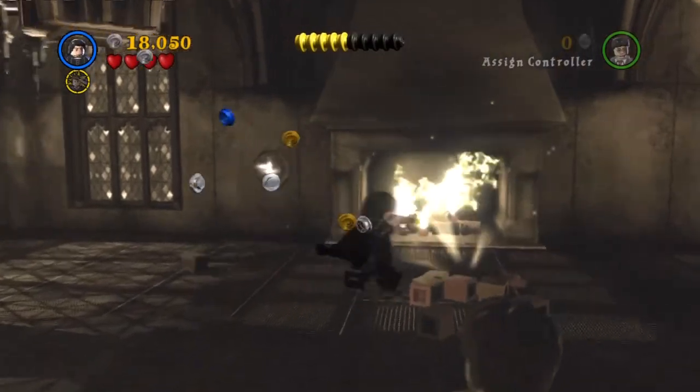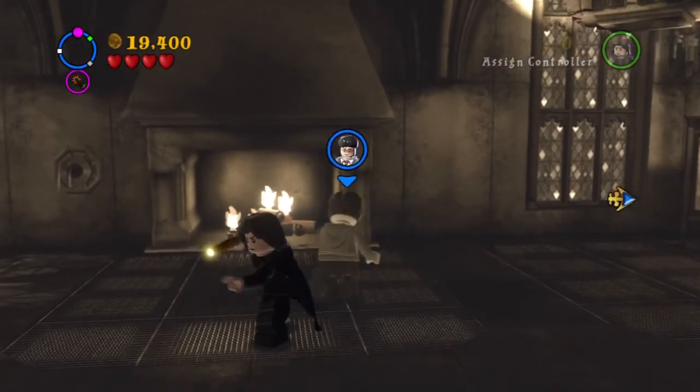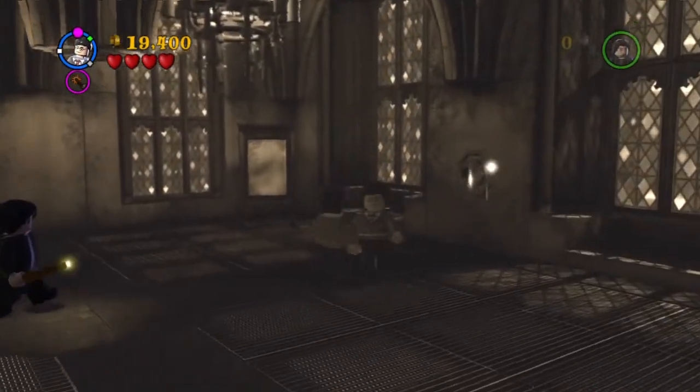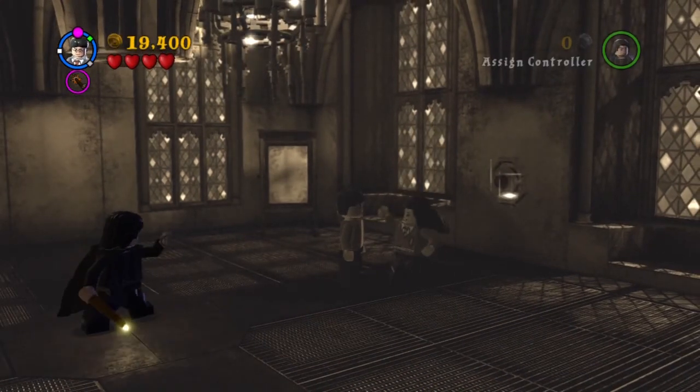There's a small little boss battle but it's really easy - you just have to hit it one time and it's dead. Not a difficult boss at all, it's quite funny actually. And now you can give back the wand to Cho Chang.